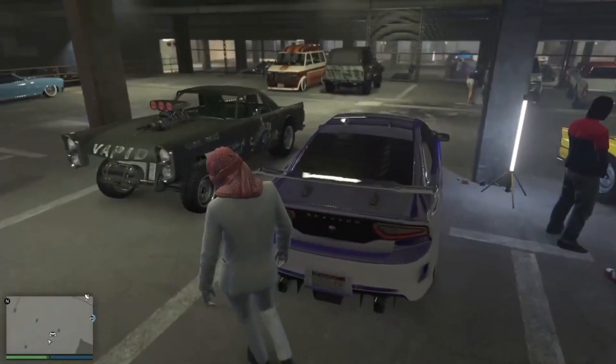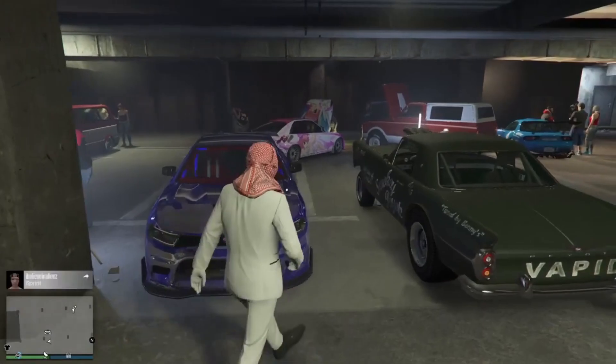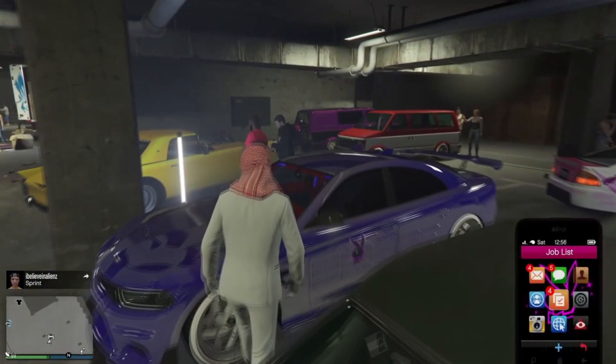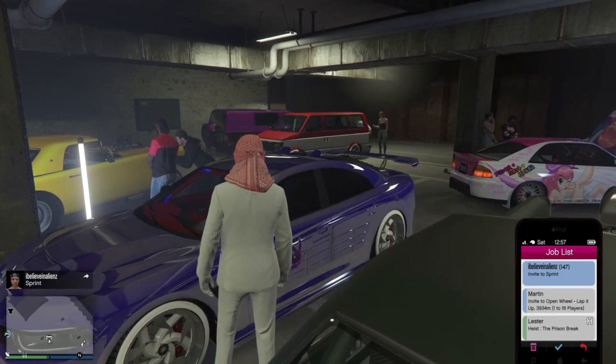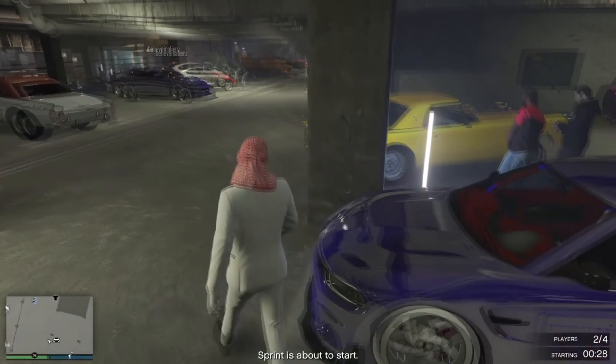Once you guys are in the LS Car Meet, tell your friend to open up the interaction menu and start up OR Sprint. Now in the old glitch you would normally wait till two seconds and spam X, but for this one you want to just wait out the time and let it get to zero.